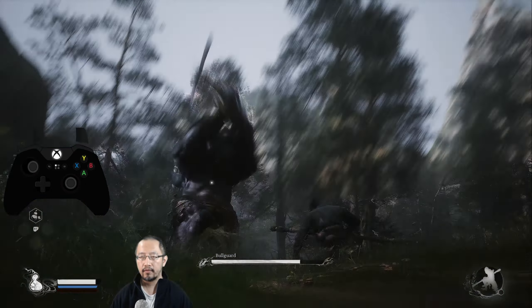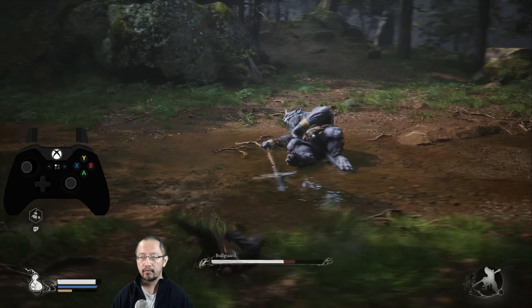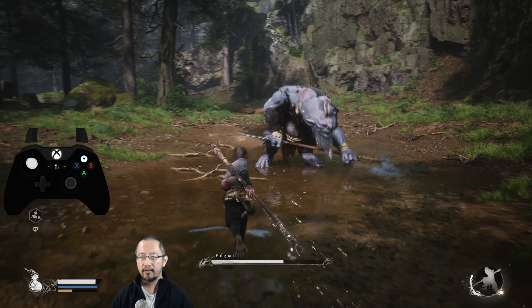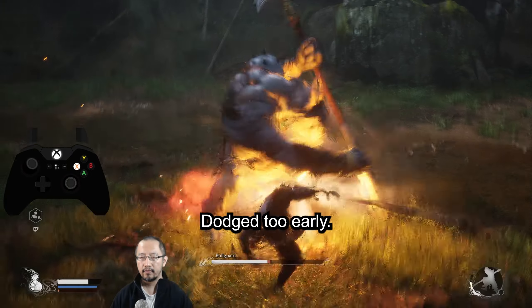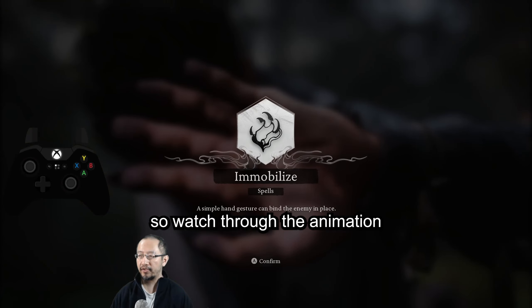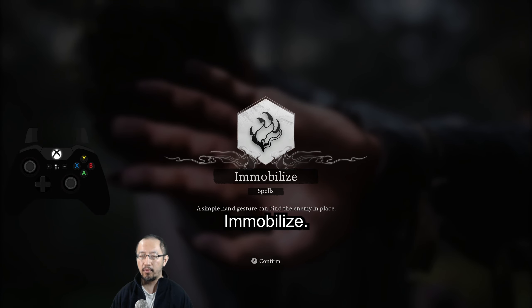Running out of stamina — just walk it off. Keep charge attacking. Watch through the animation and you will see that it says you have learned your first spell: Immobilize.